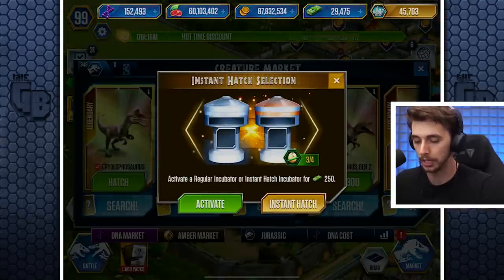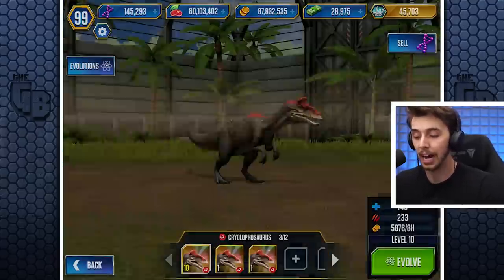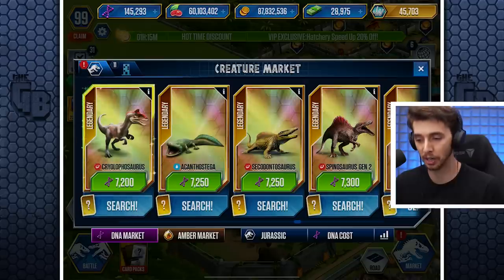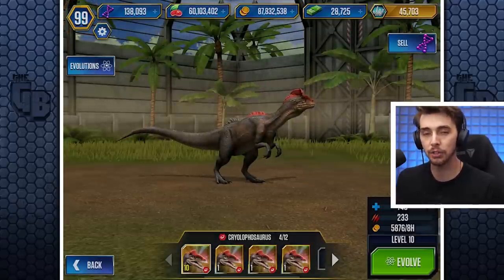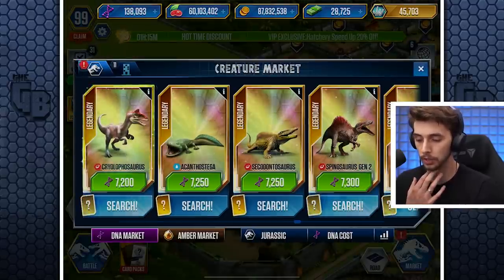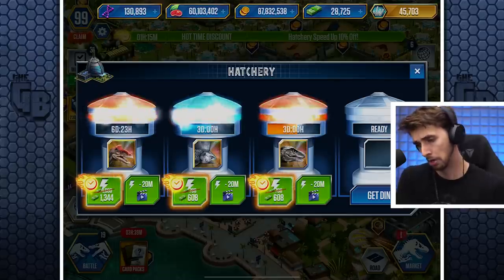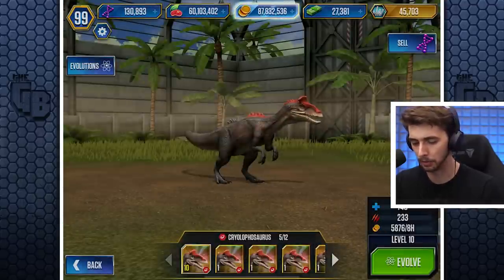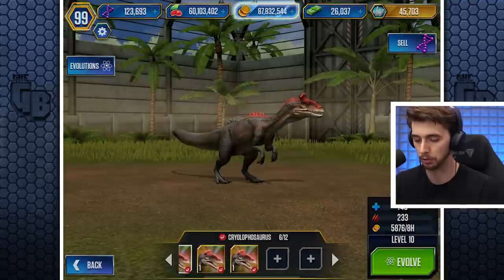The instant hatches came back just in time — right as the Cryolophosaurus clocked over. Each instant hatch is only about 250, but if you buy it outright it's 1,344 — so we're saving about 300. We're doing six of them total. Whatever you do, try and resist the urge to sell it, James.